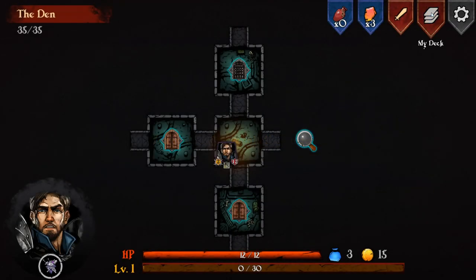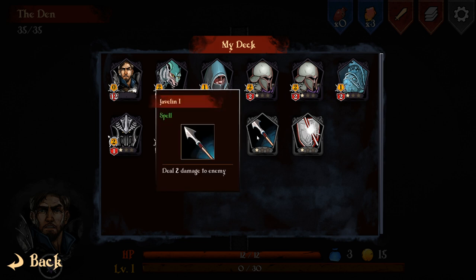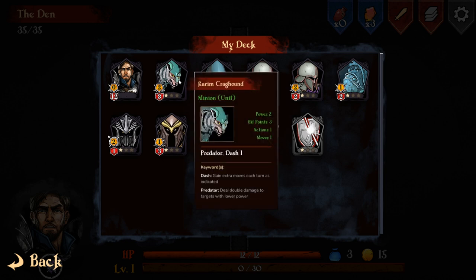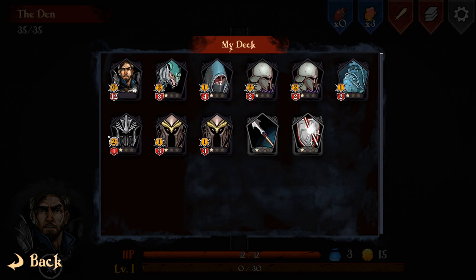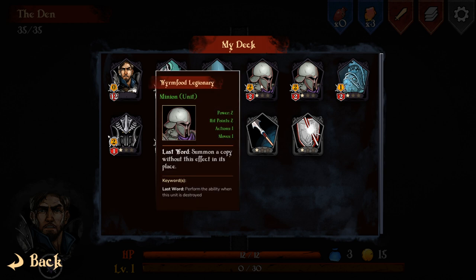Let me first show you my deck of cards. Cards can represent four things: minions, potions, spells, and weapons. You can only have one weapon at a time. Currently our weapon is a longsword with a power of two. This is our hero - if he dies, it's over. The other units are minions. We have a wolf, Karim Greghound Predator, who has a Dash which means he gains extra move. Then we have Karim Felspeaker - when a minion is sacrificed, we gain one power. Power is essentially your attack (the yellow thing) and the red thing is your health.